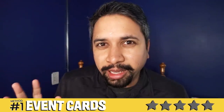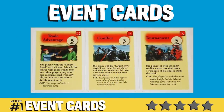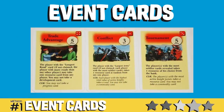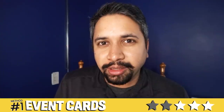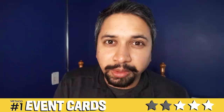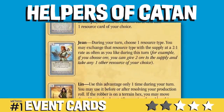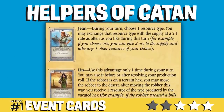It feels a little overkill, and you'll see why in a second. Take a second to look at these cards and pause to read. I think you get the general idea. There's a few more rules to it which you can read on their website, link in the description below. There's also a second official attempt to deal with the randomness called Helpers of Catan, link in the description below.